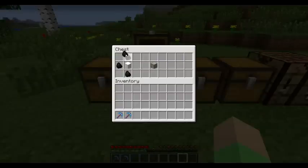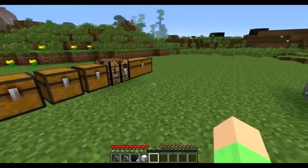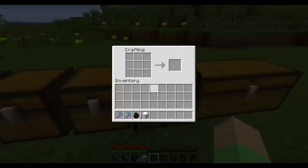So to make 1 gold ore, you're going to need 4 charcoal or coal. Just to let you know, any recipe that needs coal, you can also use charcoal, and the other way around. So place 1 iron block and 4 charcoal, and now we get gold ore.